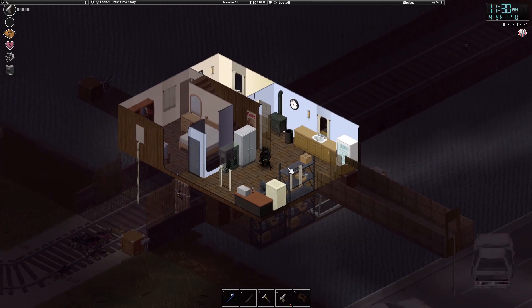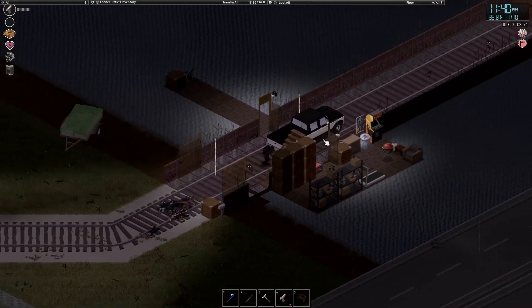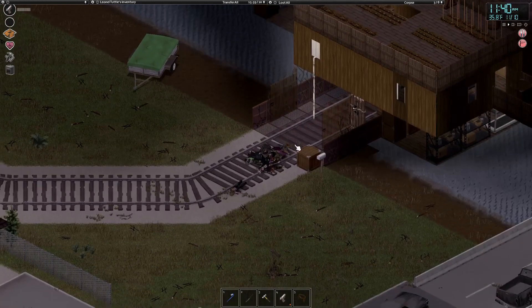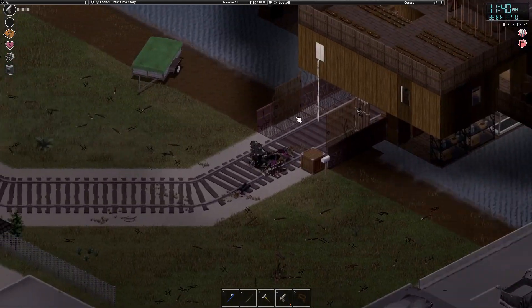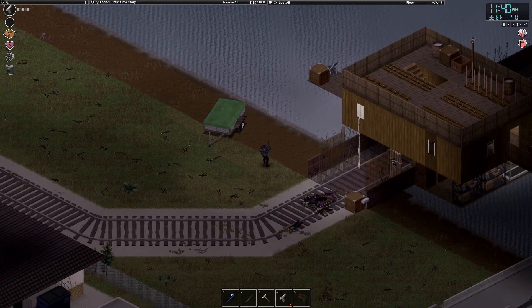And this is pretty much the base tour. Hope you guys like this — it certainly took me a long time to build the whole thing. It's definitely nice to have manageable zombies coming from only one way, easy escape routes, and also unlimited food source. And it's a really good food source too, because fish is considered protein.